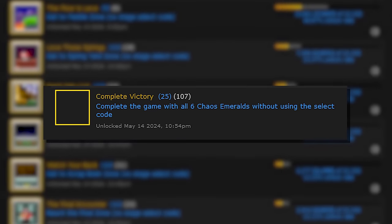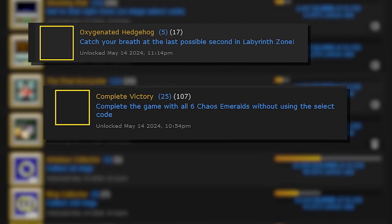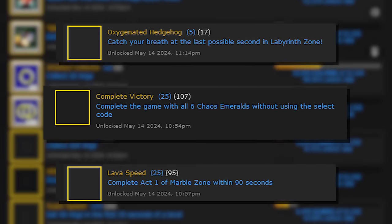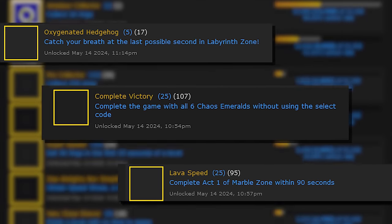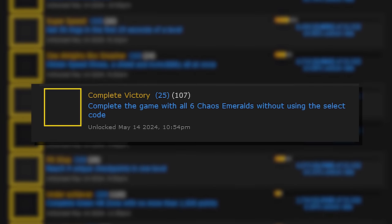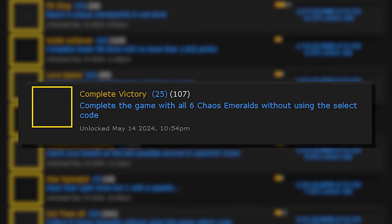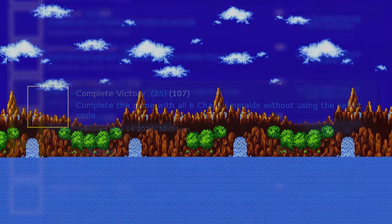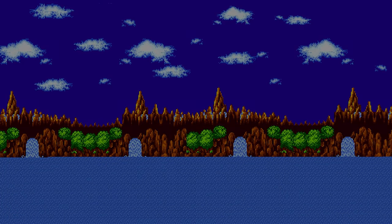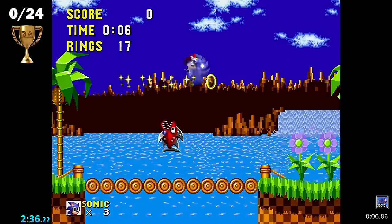At a quick glance, I could already tell that the Complete Victory achievement would be the biggest time sink. Most of these achievements, like Oxygenated Hedgehog or Lava Speed, can be completed using level select if needed. But a full playthrough of the game from start to finish while also collecting the Chaos Emeralds would need to be my biggest priority, because I only have a limited amount of tries to get the Emeralds per playthrough. So, with that knowledge, let's start from the top.